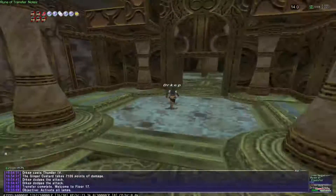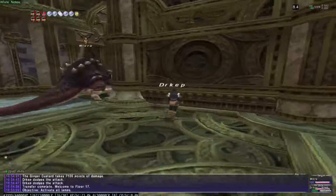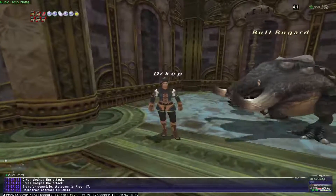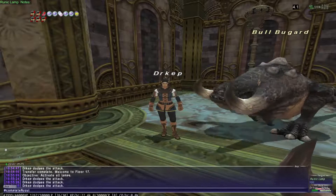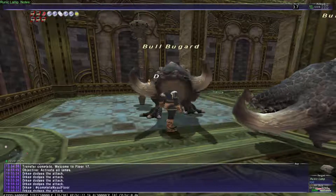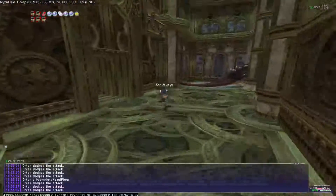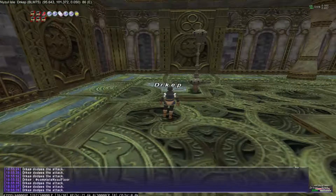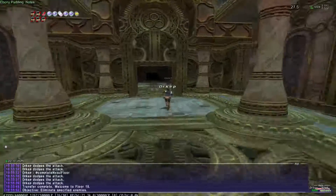Okay, so: activate all lamps floor. I can go around and show you that the lamps exist, but this is typically something that needs more than one person. I'll probably just use my GM command to complete the Niazul floor. You saw there's a lamp, but I'm not going to deal with it and just go to the next floor, because it's kind of a pain.